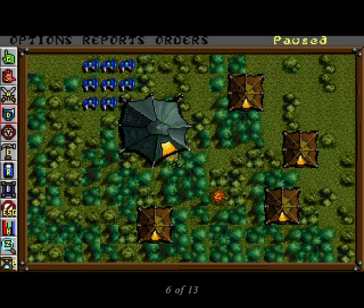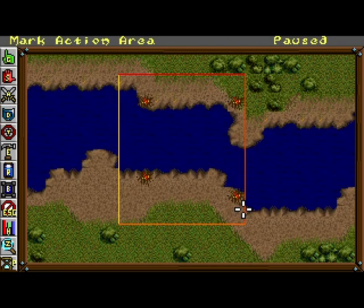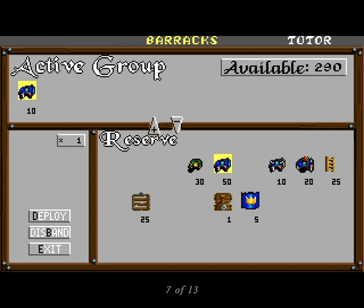Now it's time to give them orders. Click on the Defend button, and then use the mouse to outline a rectangle defined by the four torches on the moat. By doing this, you've ordered the troops to defend that patch of ground and water so your engineers can bridge it. To get your engineers out there, repeat the process — go into the Barracks and assign ten engineers, then assign ten bridge pieces.